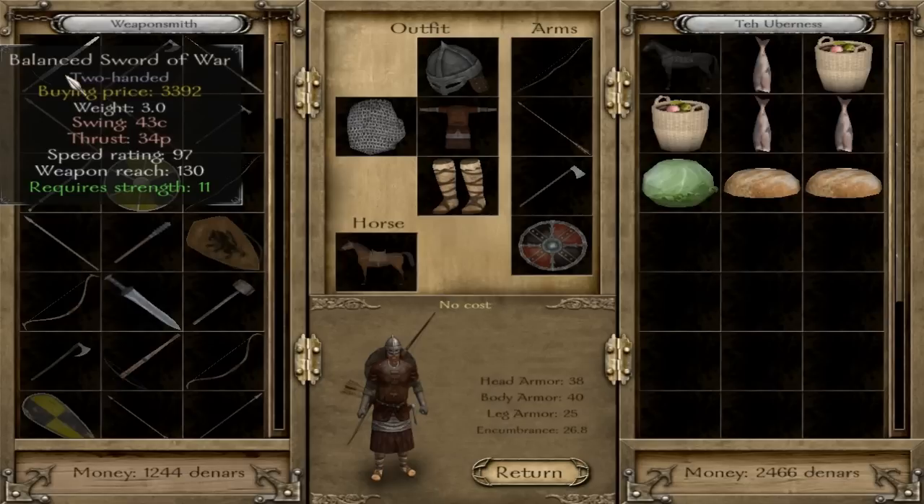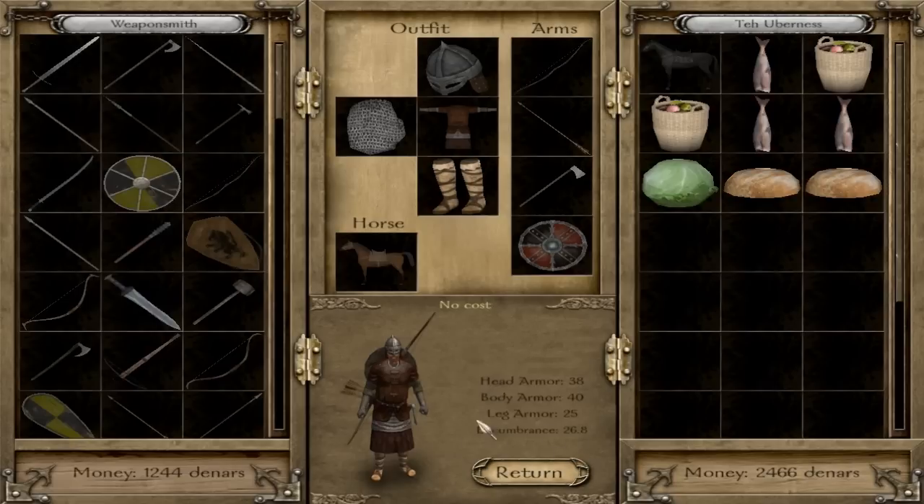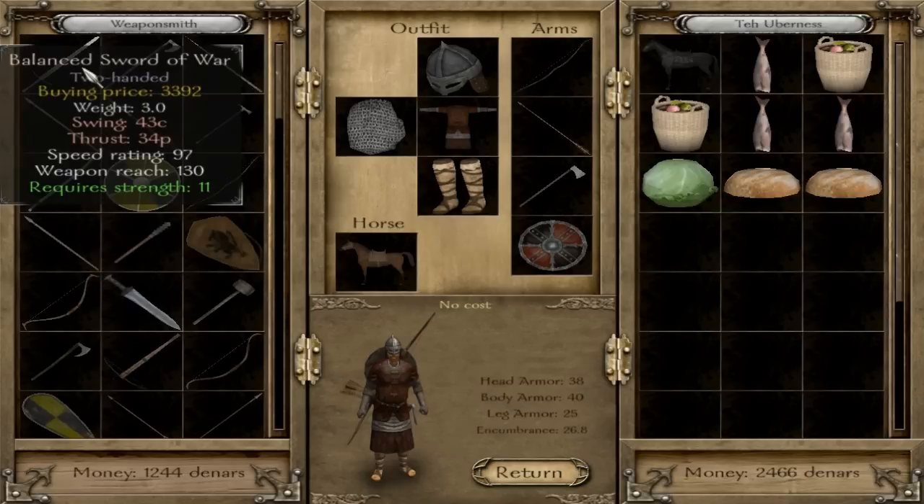The next stat is weight. Weight affects your overall encumbrance — how fast you can move on the battlefield when off a horse — as well as how fast you can switch from a block to an attack. A lower weight means you can block and then attack afterwards a lot faster. Higher weights make that take longer.